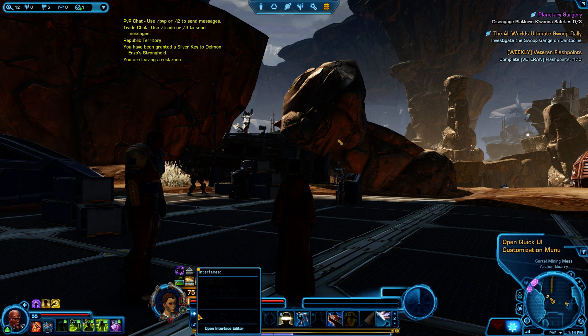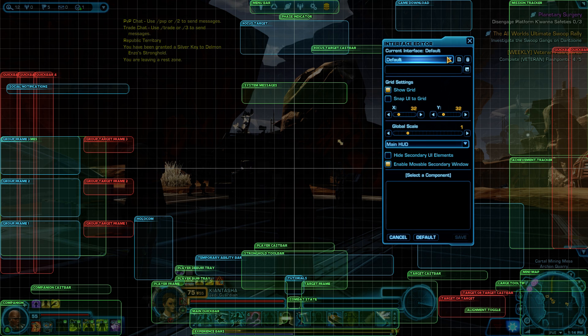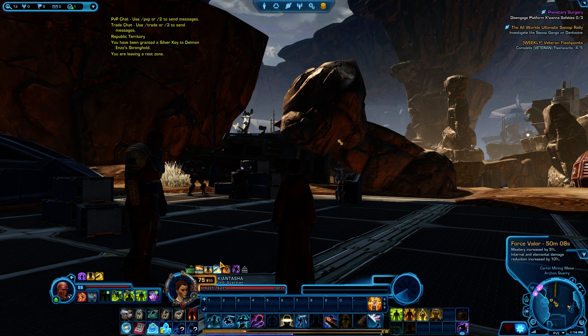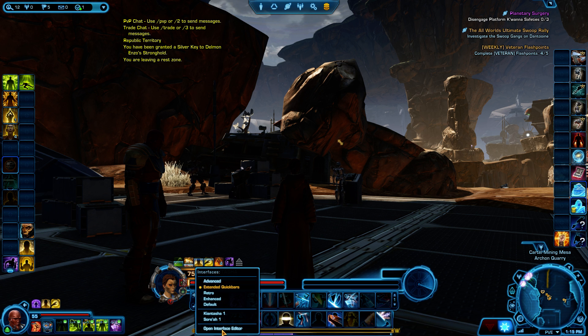Click these arrows, then click to open the interface editor. What I would recommend is first changing it right here — go to 'Advanced', and then you can also enable 'Extended Quick Bars'. I would change it to that setting, and then for any further customizations go here and open the interface editor.